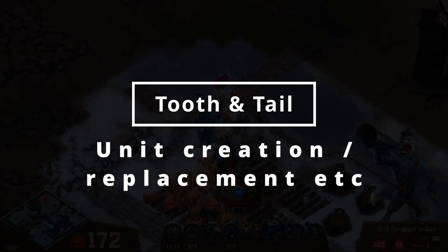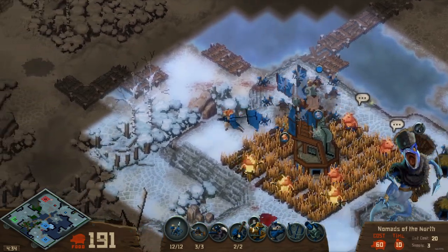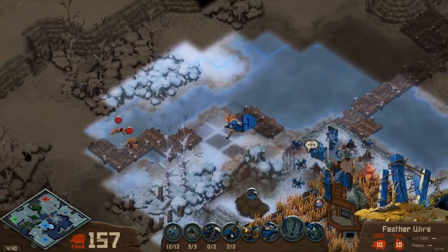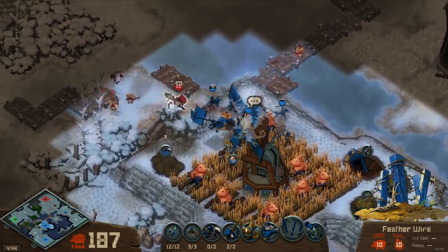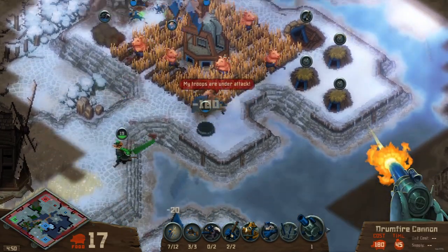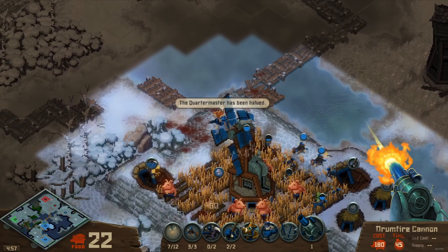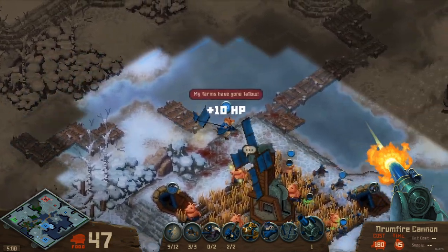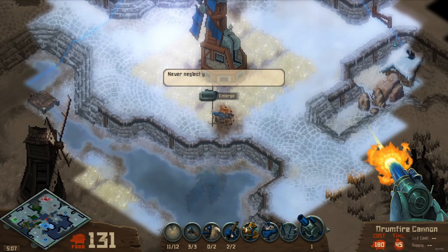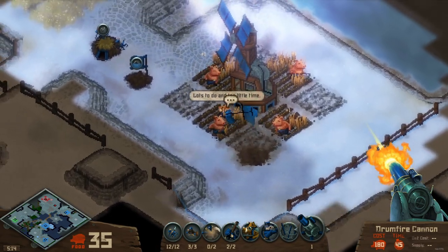The units themselves offer a decent variety. You have tanky gas-shooting skunks, a wolf that doubles the output of farms, a ferret with a cannon to decimate buildings, and tiny lizards that are cheap and weak in isolation but deadly in great numbers. As you'll find with everything throughout Tooth and Tail, it's all very straightforward and familiar RTS, and the unit types are no exception. Unit creation generally involves selecting that unit type and hitting spacebar to start the process. After some time you'll either end up with one of that unit, or a warren which will keep creating that unit when you have the resources, further automating key gameplay and leaving you to worry about what to do next.